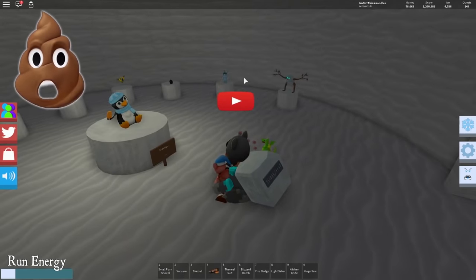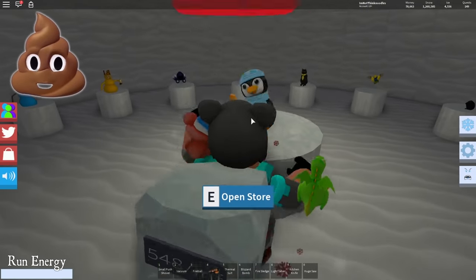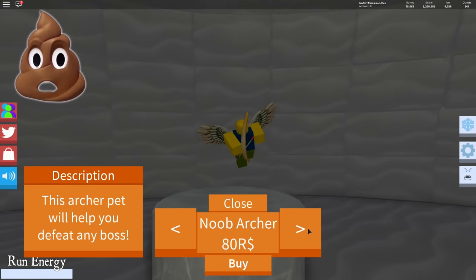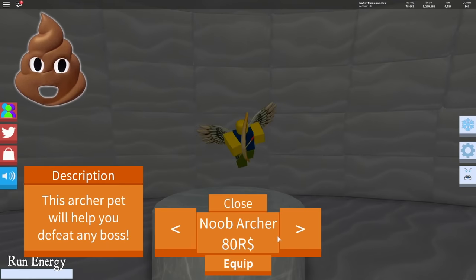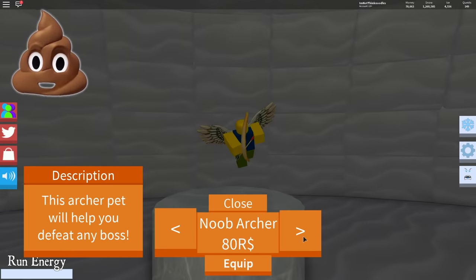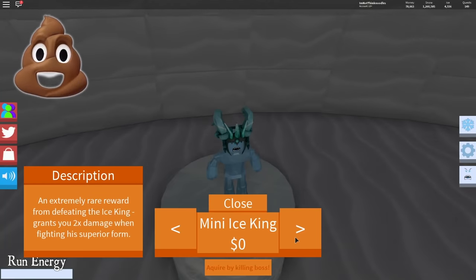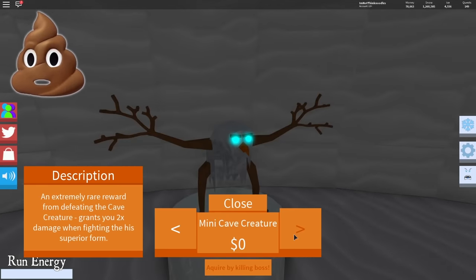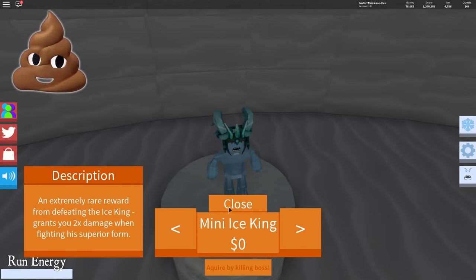So here are the other pets — check them out. There's the ice king pet and the cave boss pet. There's also the noob archer — this archer pet will help you defeat any boss. The raven is a new one which helps you mine ice — has a chance of doubling the ice that you mine. Mini ice king: acquire by killing boss. There's a random chance when you kill the ice king that you get it, and also with the mini cave creature: acquire by killing boss. Defeating the cave creature grants you two times damage when fighting his superior form.